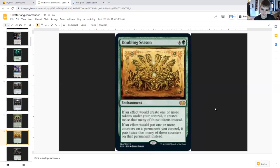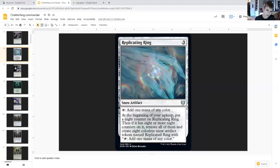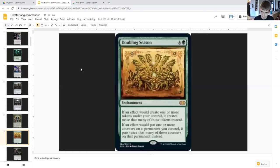Doubling Season does the same but also, if an effect would put one or more counters on a permanent you control, it puts twice that many of those counters on that permanent instead. So keep in mind that with things like Replicating Ring and others that use multiple counters like Avenger of Zendikar, this not only creates double tokens but also doubles the counters you put on permanents.